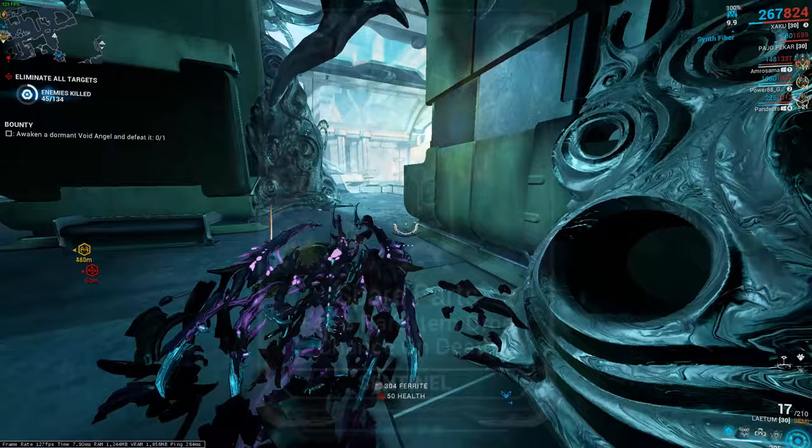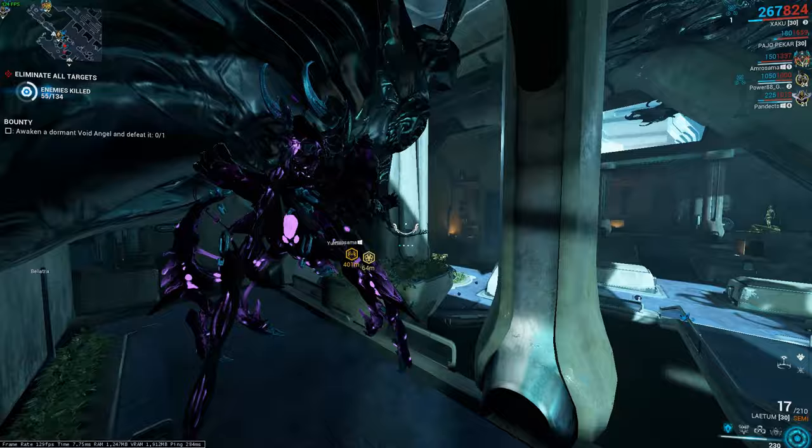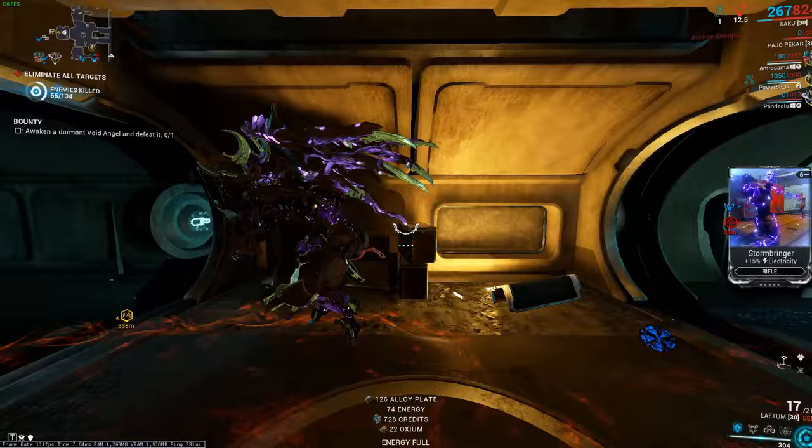Sentinels have a mod called Spare Parts, which gives you a 45% chance on death of the Sentinel to drop a rare resource. You can use Taxon, Shade, Carrier, Worm — it doesn't really matter — any single Sentinel, as long as it can equip the Spare Parts mod.